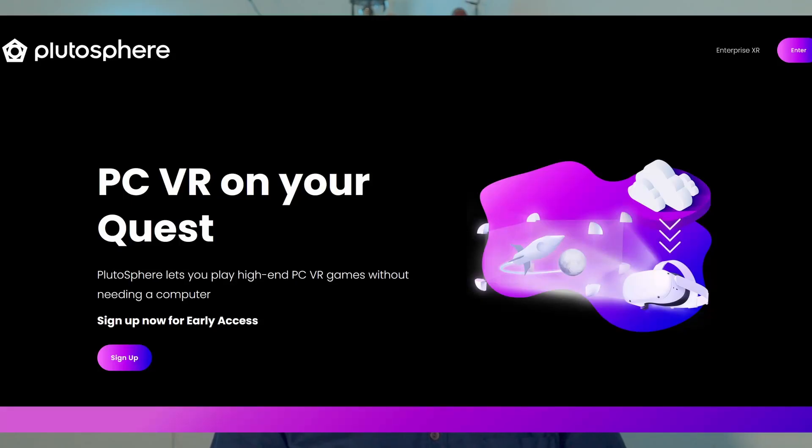Now before we all get hyper pumped about what this could mean for the VR industry, I should say that this will only work on a really good computer, so it's not going to work on standalone headsets. For now, we'll just have to hope that VR game streaming like Plutosphere will be able to bring high definition games like this to standalone headsets. But if you have a PC that is VR ready, I highly encourage you to install 5.1 and play around with it a little bit. The amazing Alex Columbia has a video I will link down below that shows you how to get started so you can have Nanite and Lumen working inside your VR scenes.